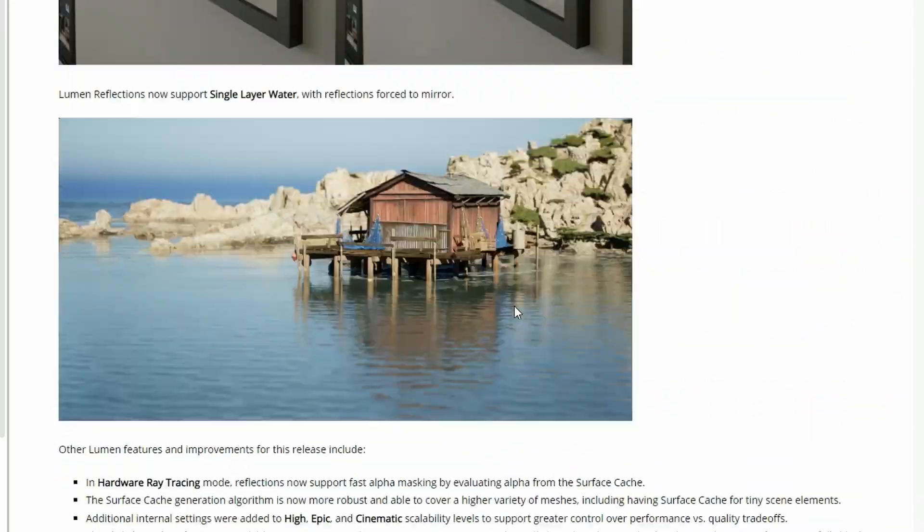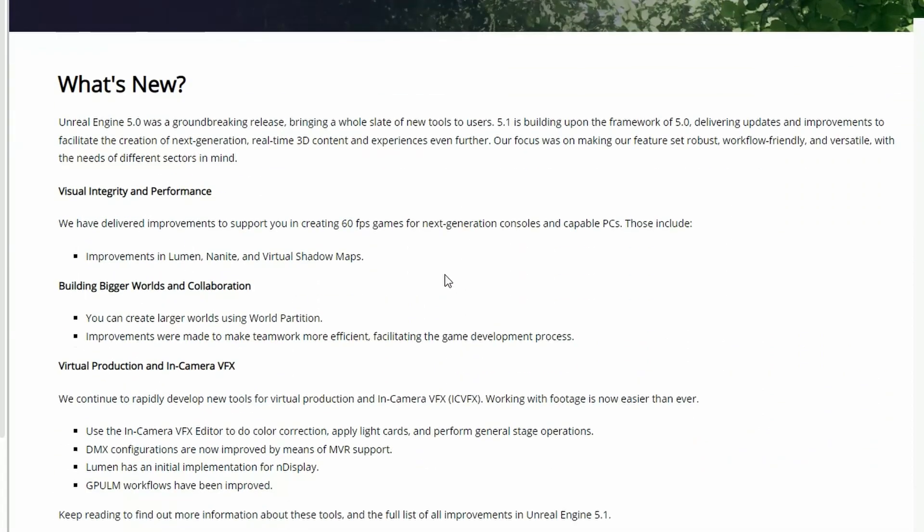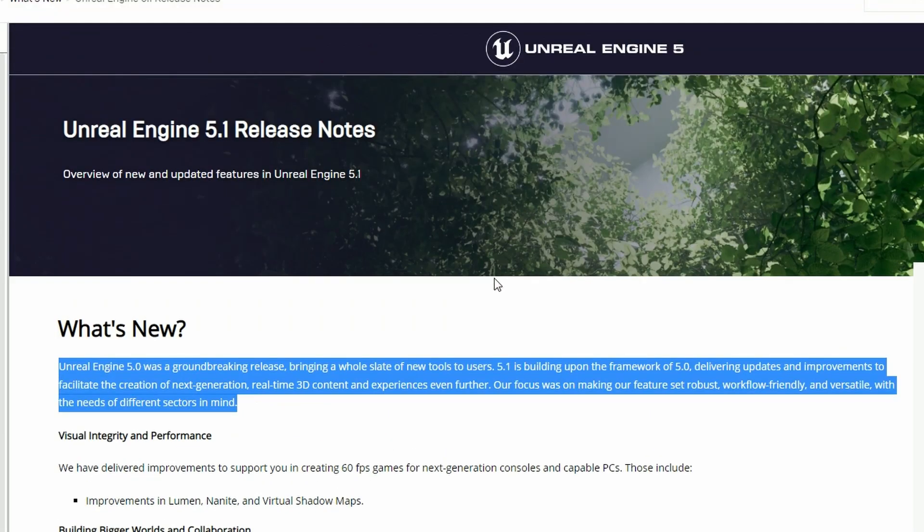The link will be in the description for this release note that you can look into and find out what other improvements they've added. The key factors here are Lumen, Nanite, and Virtual Shadow Maps — these are going to be very much game changers for Unreal Engine 5, which is amazing.